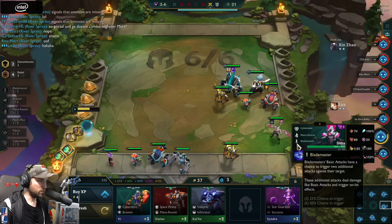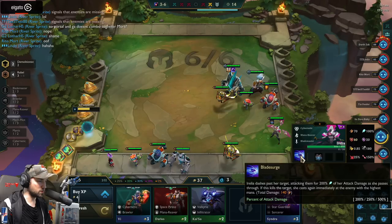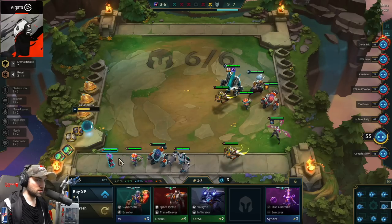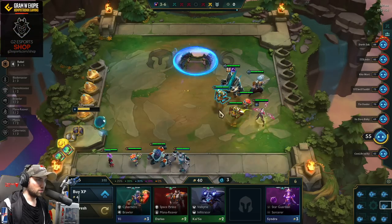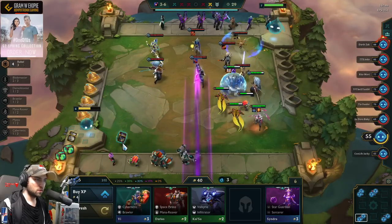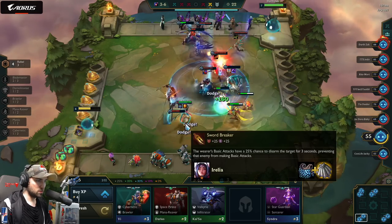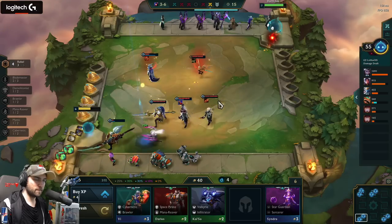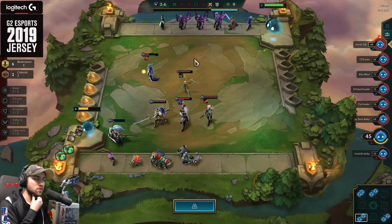Super Mana Reave, Blademaster — Irelia! Irelia dashes past her target, attacking them for 200% of their attack damage as she passes through. If you displace the target, you gain a new target — the enemy with the highest mana. Already level 7 — oh my god, 6 Blademasters, 2 Celestial!